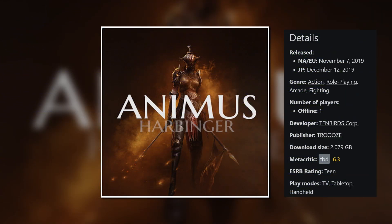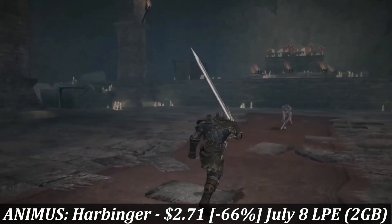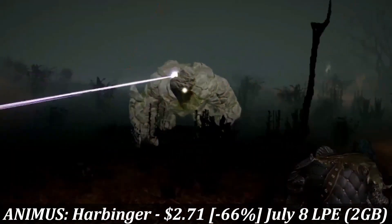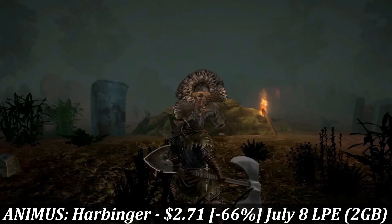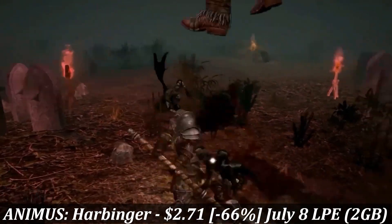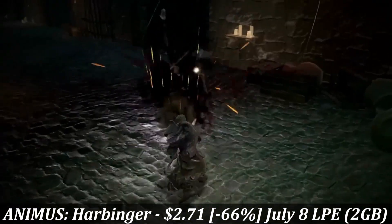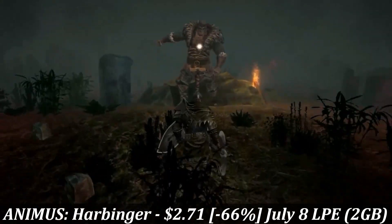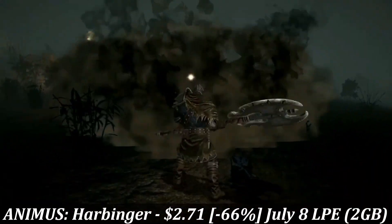We'll start the list with Animus Harbinger. This is a single-player 3D action fighter with a download size around 2GB and offers more than 10 hours of main story gameplay on average. This game was heavily inspired by the older Dark Souls games and features a very similar combat system. The graphics and voice acting are pretty solid, and with this second entry into the series, they removed a lot of the need to grind. It basically throws you into a scenario where you work through smaller enemies, eventually facing mini-bosses and then the final boss in each area. You can upgrade and find new weapons and other items, and right now the game is at an all-time low of just $2.71 until July 8th, marked down 66%.